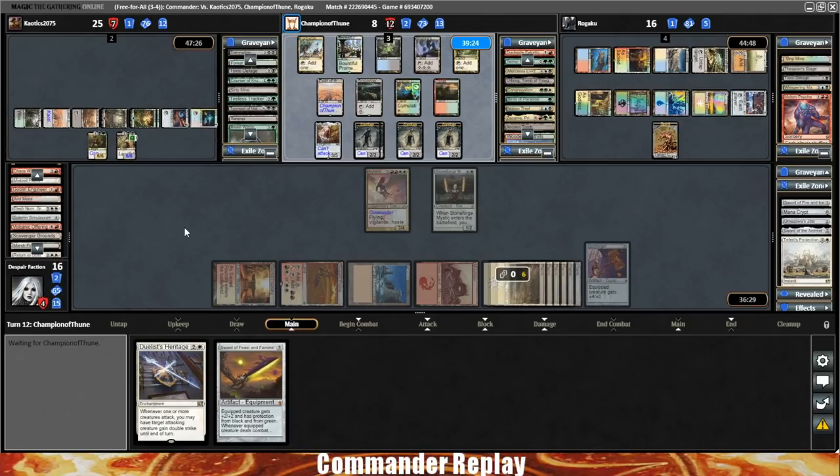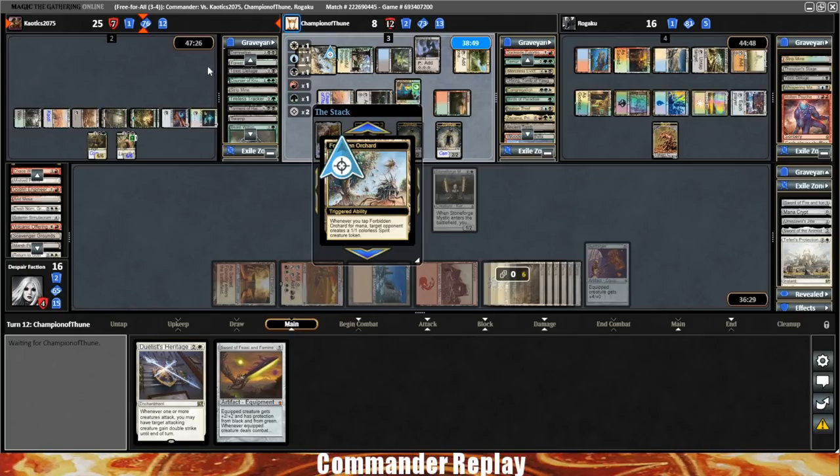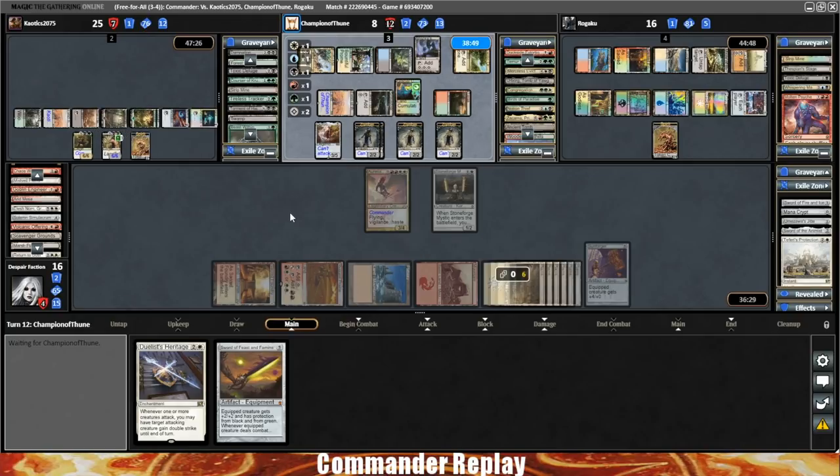Right now we need to blow up two lands — which is super annoying. Opponent's going for something right here, probably a Golos activation. Here comes the Golos activation — what do they hit? Cyclonic Rift! That's why we did that. Azusa and Arbor Elf. I guess they can't overload the rift, so there's that. Here comes the Elf, the Azusa.